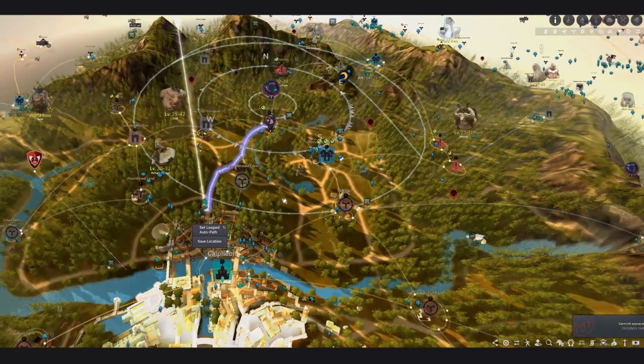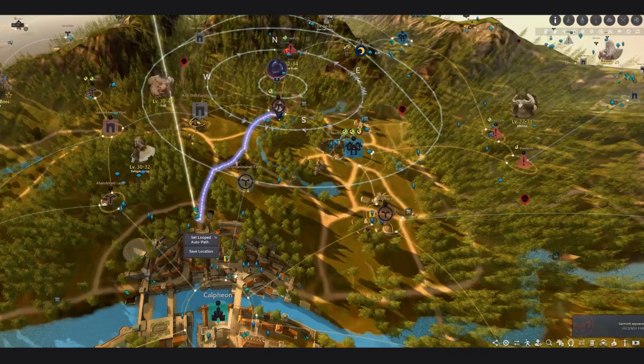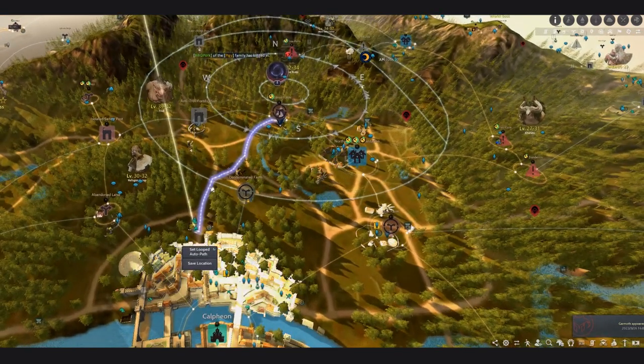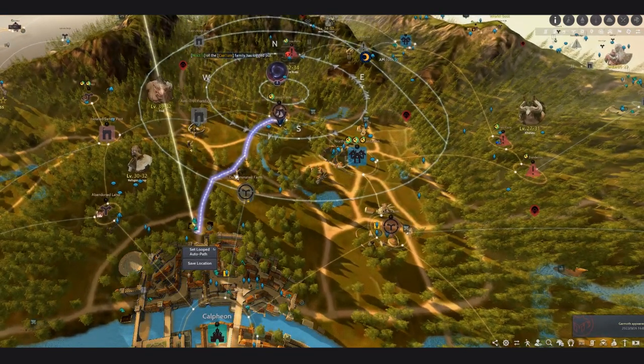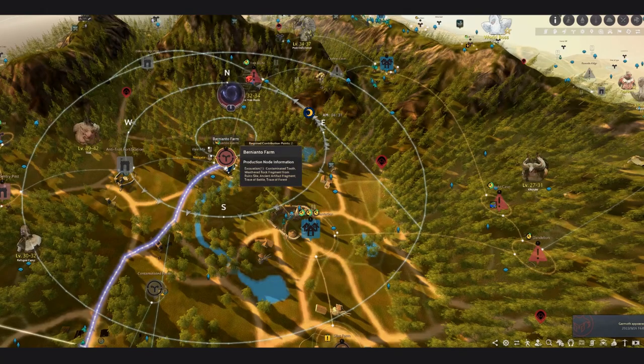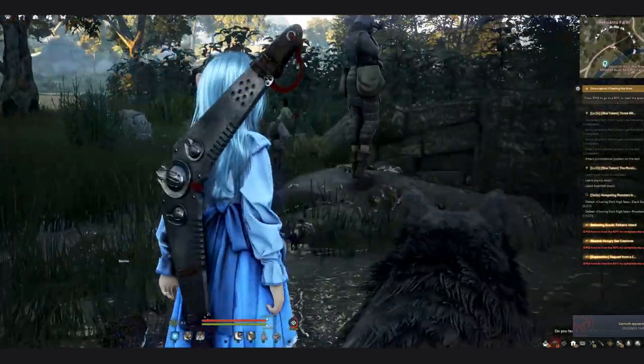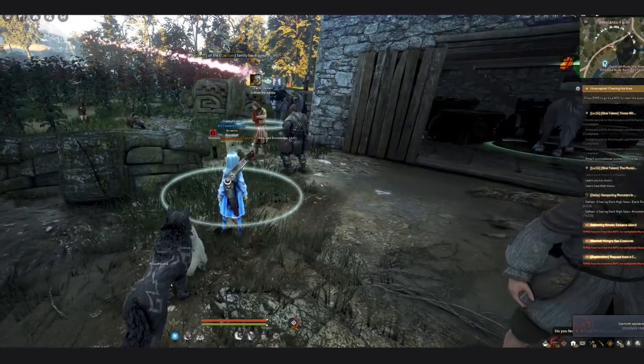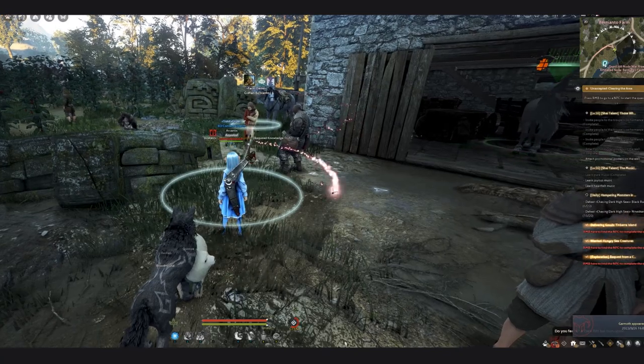The first thing you need to do is press M to open your map. I've already targeted the location from Calpheon City, which is at the bottom. All you need to do is head north past the contaminated farm and then go to the area called Bernanthal Farm. At the Bernanthal Farm you will see an NPC right in front — the farm owner.